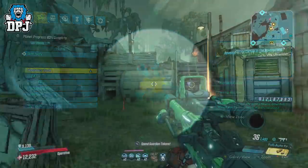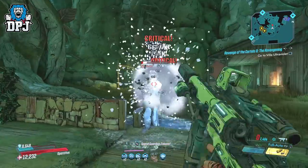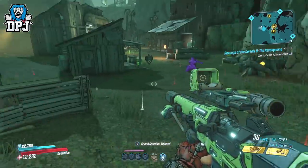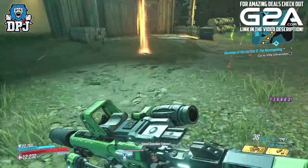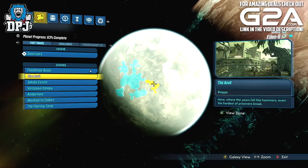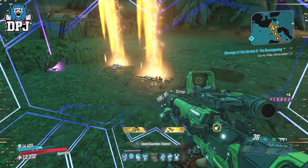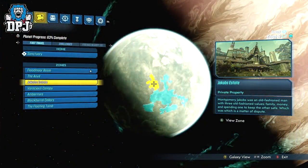Floodmoor Base — you can expect to find more pistols and class mods. The Anvil drops more submachine guns. Jacob's Estate drops assault rifles and shields.